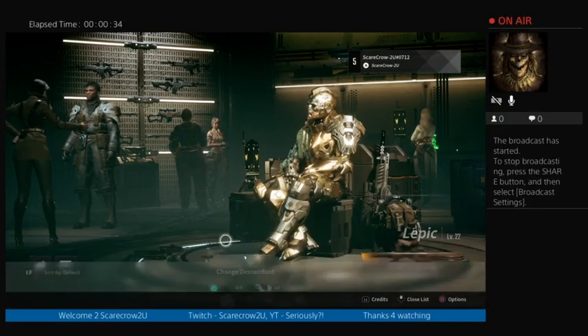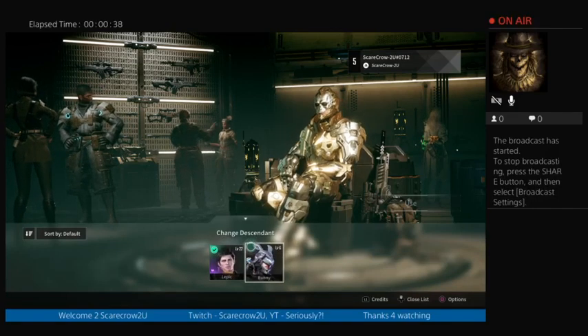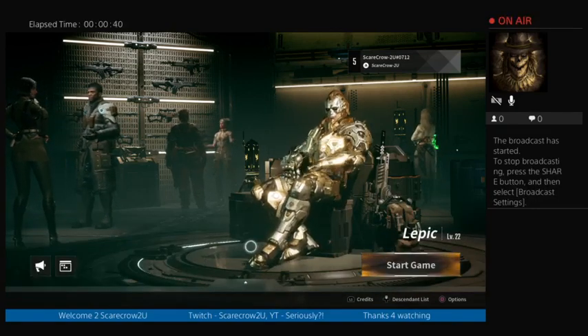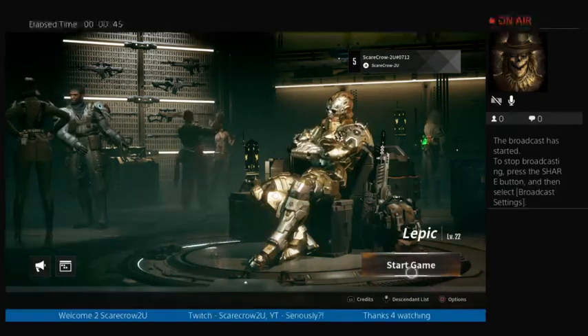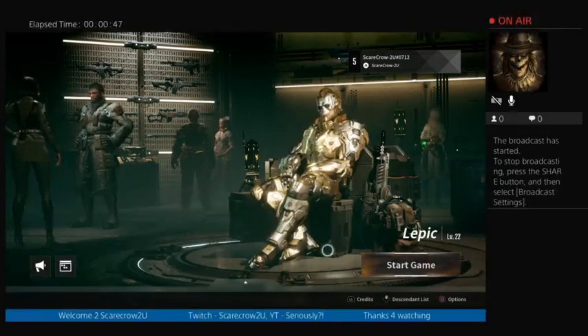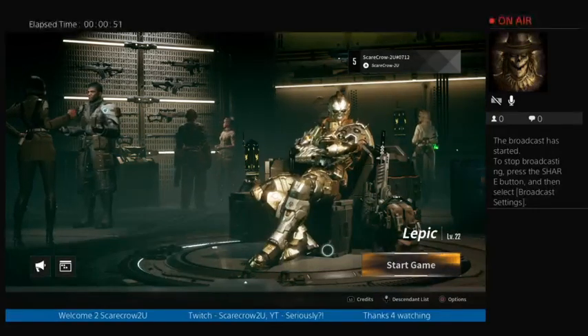Up on the D-pad, you'll be able to choose your Descendant — which ones you have. This is the one I have. You're able to choose three from the very beginning. Choose them wisely, because that's it — that's all you're going to get for a very long time.